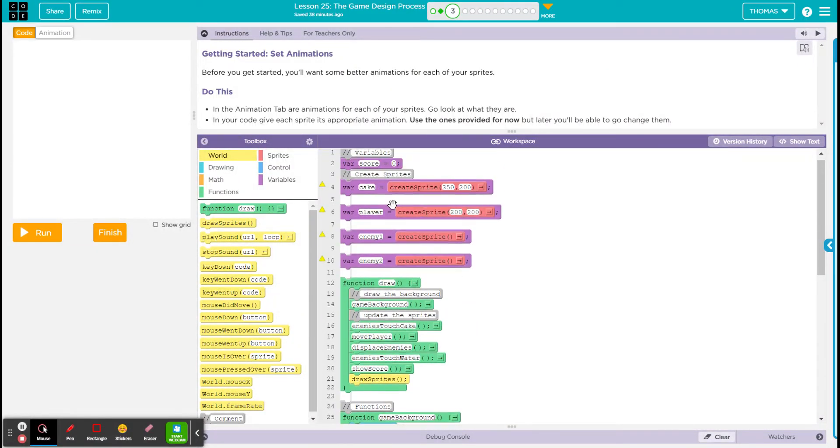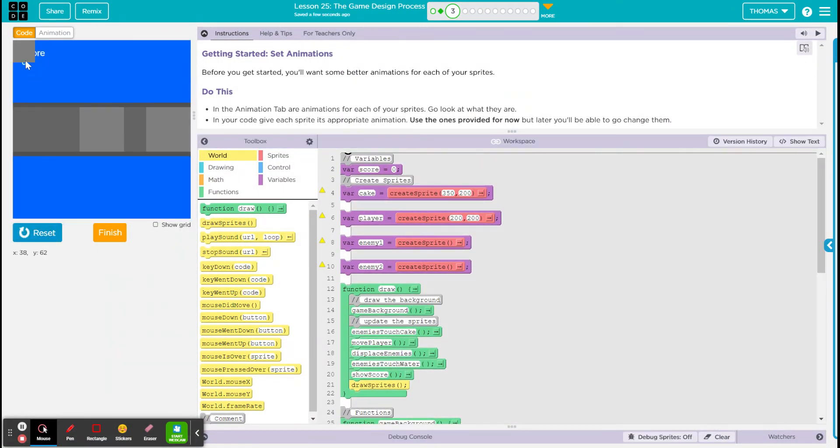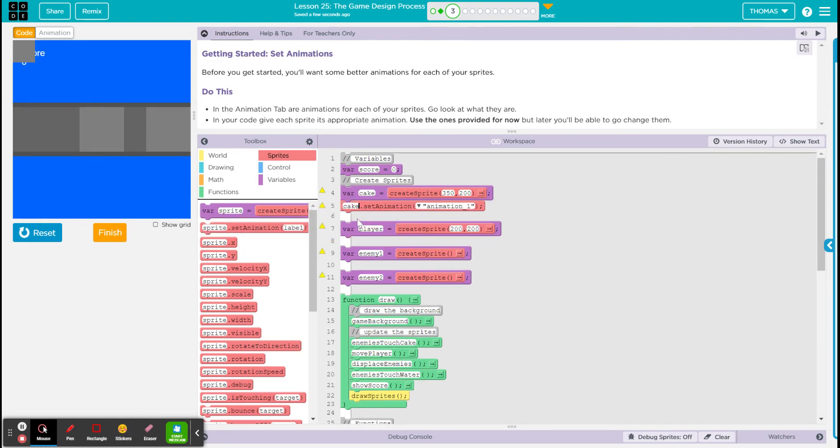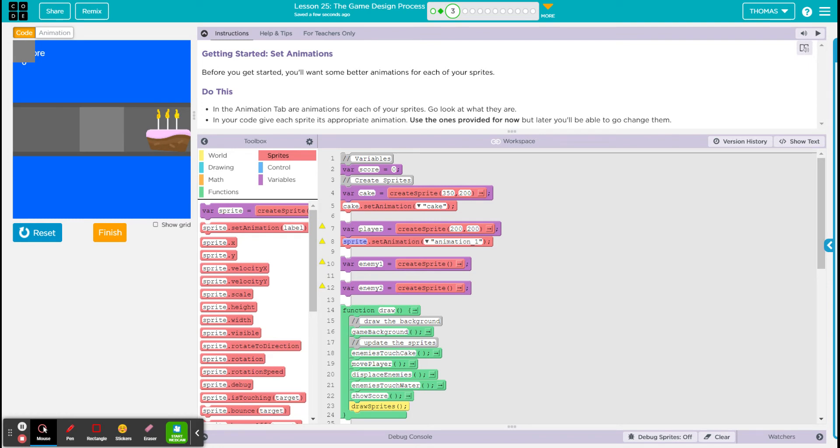Here's our function right now — our sprites are not set with the animation, so that's what we're going to do first. We're gonna set the cake first and look at all of them. The cake looks good, so now we're gonna do the same thing with the player and enemies.